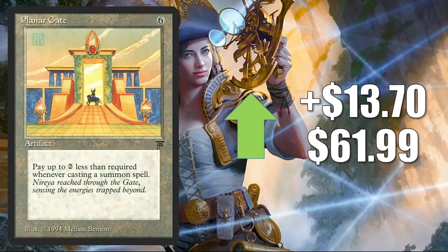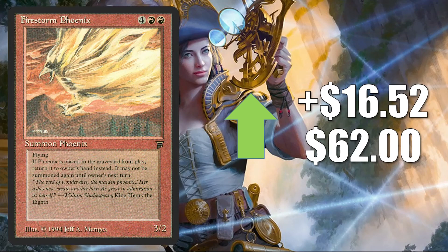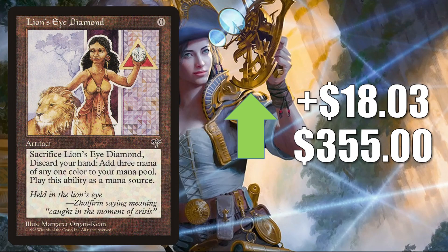Planar Gate goes up $13.70 this week to $61.99. Savannah Lions from Unlimited goes up $15.33 to $94.99 — not on the reserve list, but there have been a lot of cards from Unlimited getting hot recently. Firestorm Phoenix goes up $16.52 to $62.00. Urza's Miter goes up $17.19 to $49.73. Lion's Eye Diamond goes up $18.03 to $355.00 — another card that has been quiet recently, starting to go up again. You'll find this one in Legacy: Karn Echoes, Doomsday, The Epic Storm, and more. It also sees Vintage and Commander play.